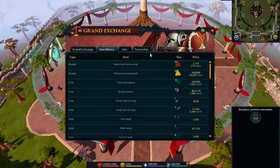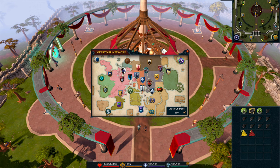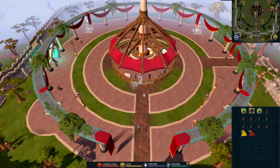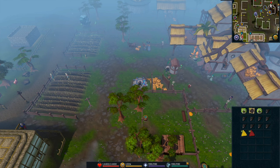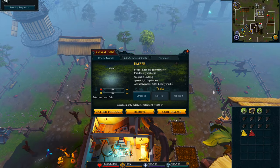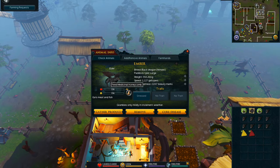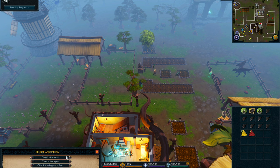Here I bought medicinal honeycomb and delicious honeycomb because one of my dragons' pens ran out of food. To heal them up I bought these. The yellow one puts your happiness back to 100 — I wouldn't suggest using the yellow one on lower-level animals. The red one heals your animals' health, and the yellow one restores happiness. I use them on dragons because dragons give around 100K XP.